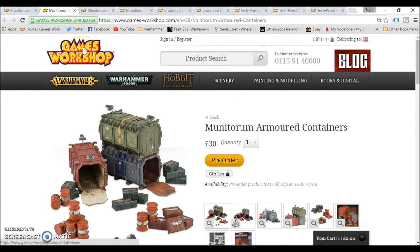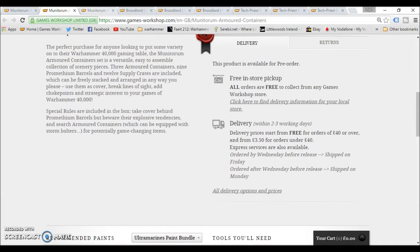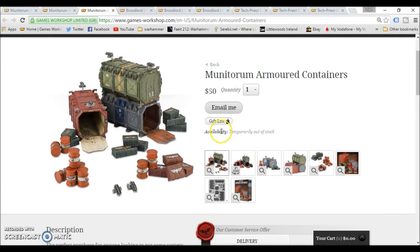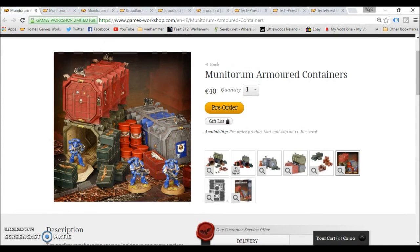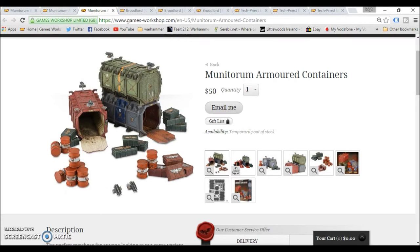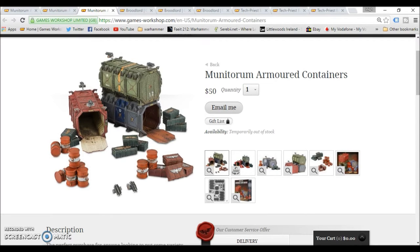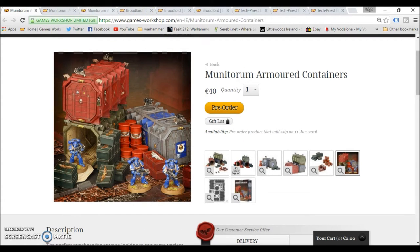So it's 40 euro, 30 pound, and the American price is $50 — though it's temporarily out of stock in America. The English and Irish ones are still available, so if you guys have already ordered in America you are lucky. I wish they would show the rules — I think we're spoiled with Age of Sigmar rules being free. These are something I might consider getting. 40 euro is not a bad price for three big terrain pieces plus plenty of barrels, gun cases, and storm bolters. It's a really nice addition.